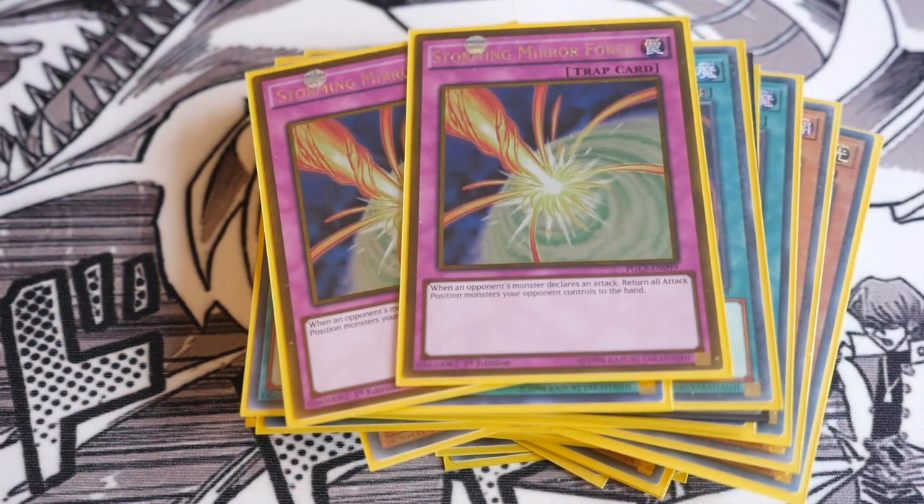Onto the traps — I'm playing two Storming Mirror Force. At this moment in time, because link monsters can't go to defense position, it's probably the most useful mirror force you can have. People aren't expecting mirror forces as much nowadays because there's so much backrow removal, and mirror forces are so specific that people don't run them at high counts. I think Storming Mirror Force can really catch your opponent off guard and win you games.